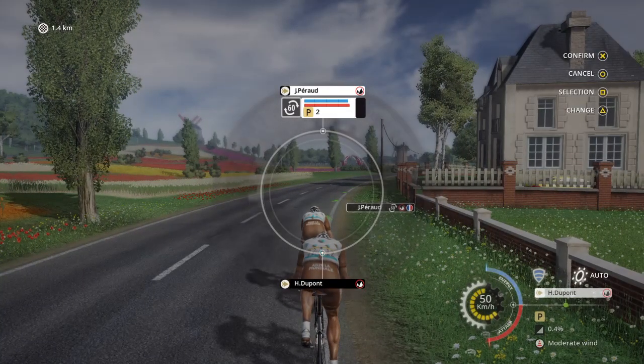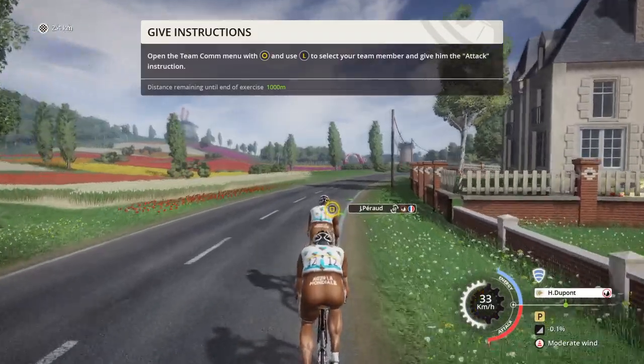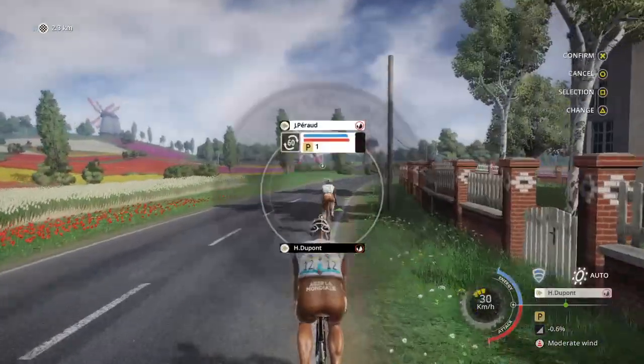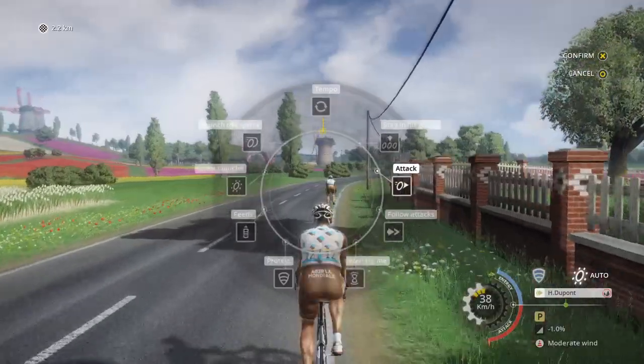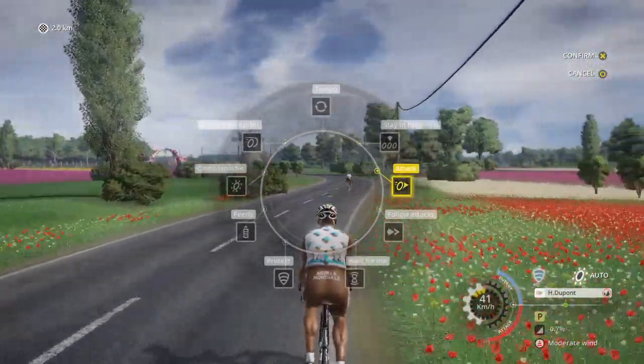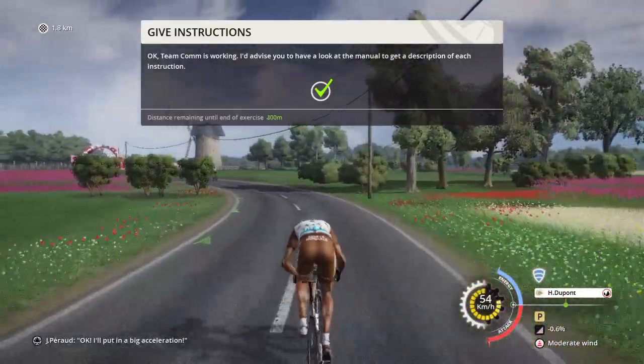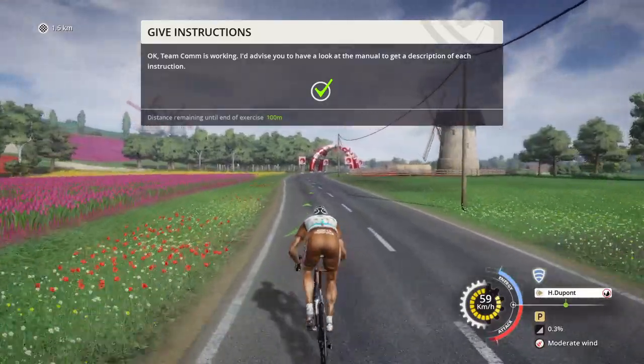Team comm is working. We just have to check that your team comm is working okay. It is a very important tool that allows you to give instructions to all your team riders. When you use it, auto mode is enabled. I'd advise you to have a look at the manual to get a description of each instruction.